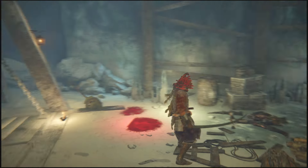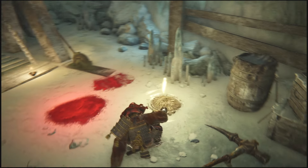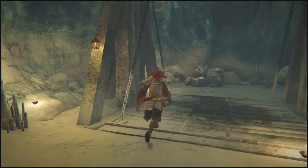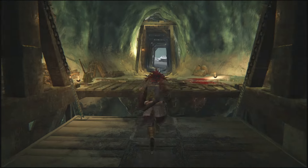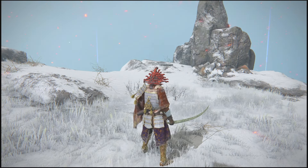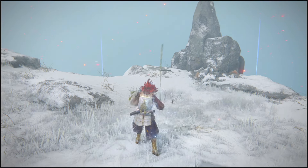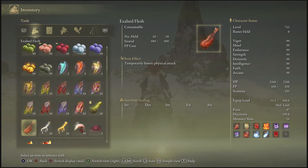Now let's get started with today's video. The site of grace you'll need is the Annex Tunnel site of grace, located in the Mountaintops of the Giants map in the Shino area. It's in the bottom left corner — you can identify it by the shape of the mountain. The Annex Ruins are right next to it, and you basically drop down right there to reach the site of grace.